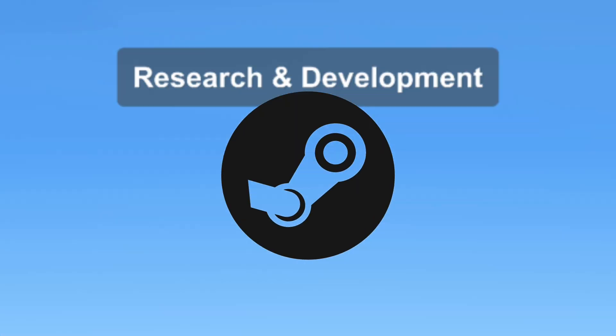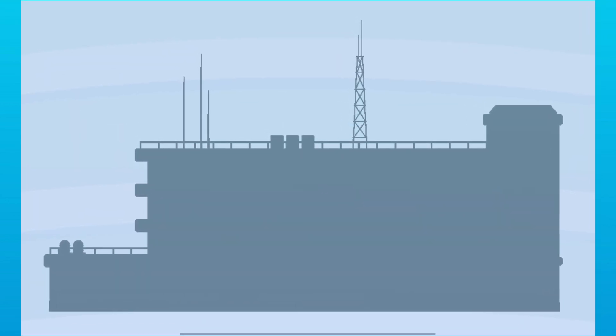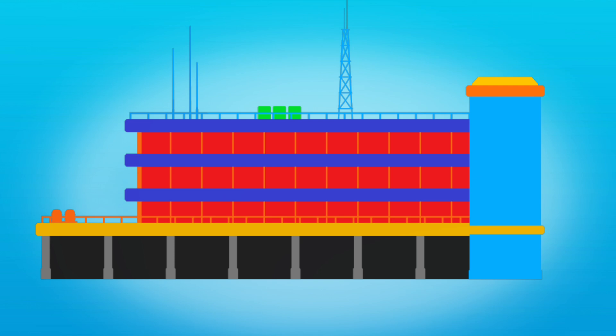At the moment this is just a gray rectangular placeholder, however inside the game's files of the Steam version there is a mesh for this building. At first sight it doesn't look like much — just a slightly more realistic gray rectangle with a few details here and there — however after downloading the mesh and adding a bit of color to it, it does look quite impressive.